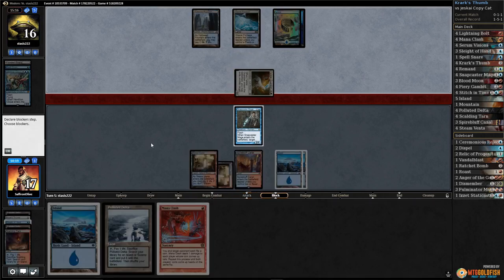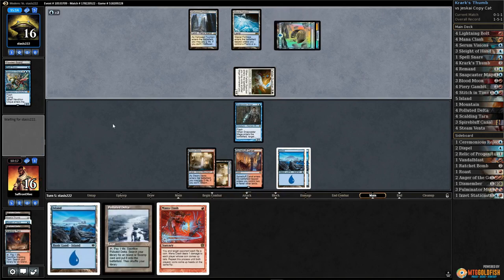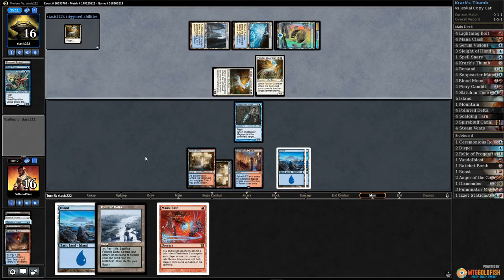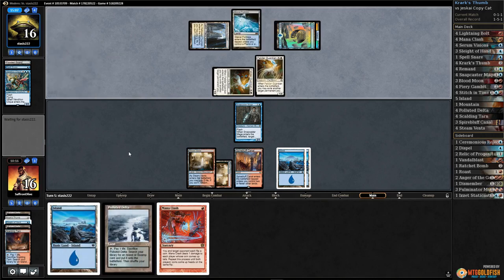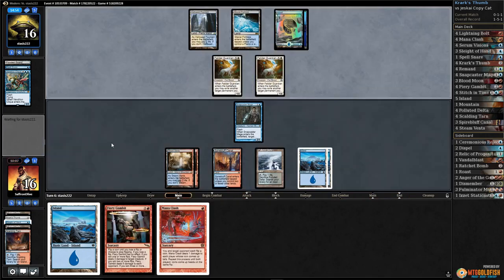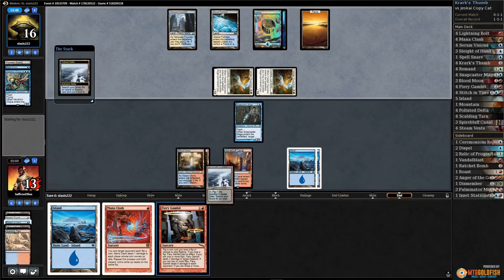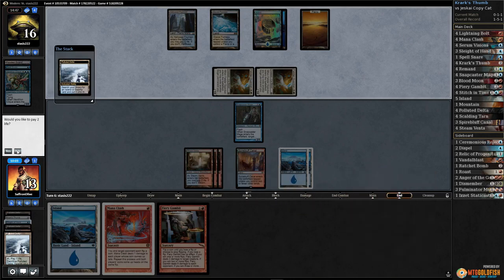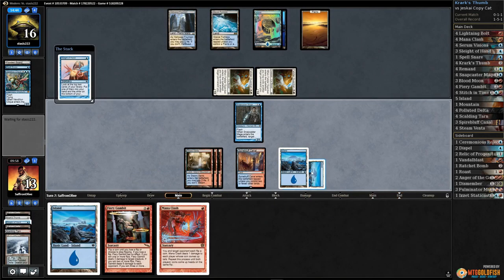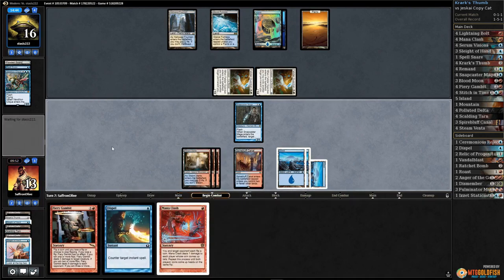If we ever needed proof of luckiness or unluckiness, nothing like flipping a coin to prove it. Felidar Guardian gonna blink a land — we could use some action. Polluted Delta, pass the turn. Opponent gets in with the Guardians. Crack this, get a Steam Vents tapped. Sleight of Hand — take Dispel. Play an island, pass the turn.